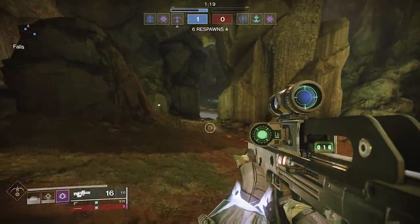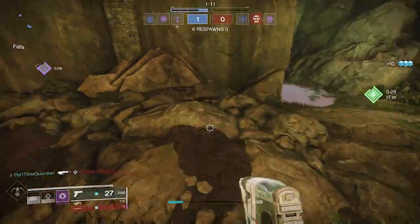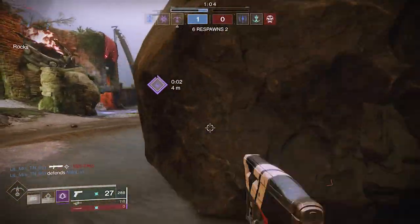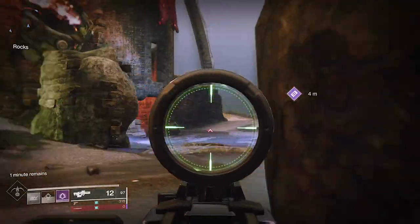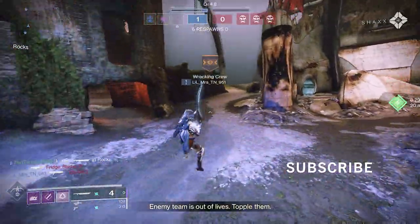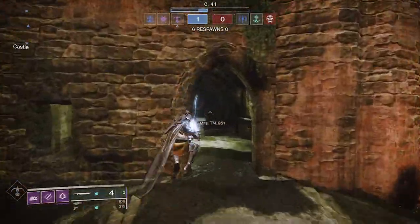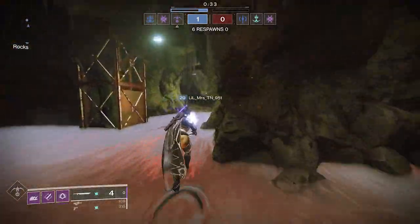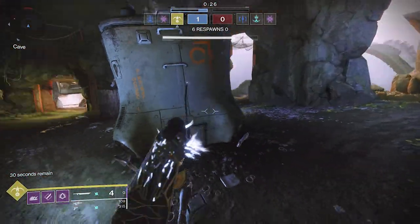Weapons are important to balance this build, especially in PvP. I'm using Mida Multi-Tool primarily because it's a very fast-firing gun that helps from long range. It also adds to your mobility as you run around — it has an intrinsic perk for that. I'm really leaning into that mobile hunter who can get into and out of trouble fast. With the upcoming season pulling sniper rifles back a bit with more flinch, you'll be able to ping snipers with something fast like this to keep them down their lane.